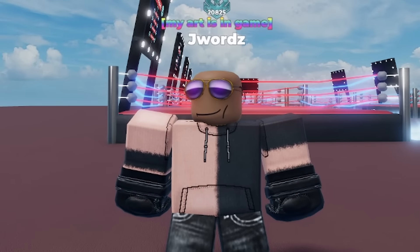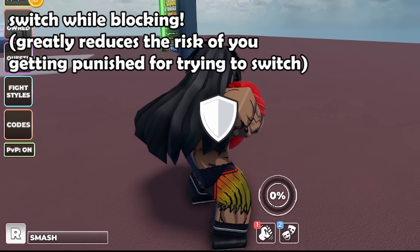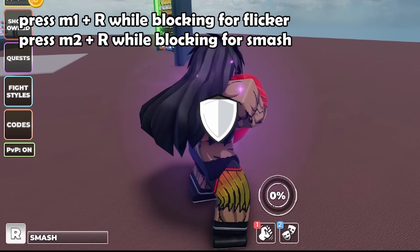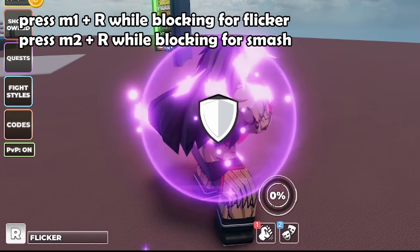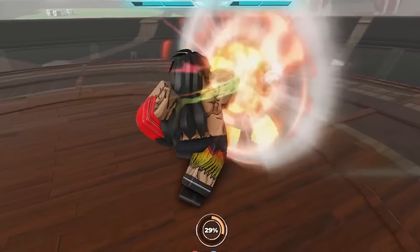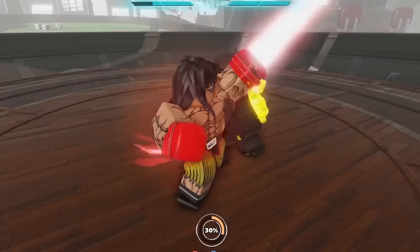Now for some tips. Tip number 1: did you know that you do not necessarily need to do the action to switch to flicker or smash mode? You can switch to these modes while blocking by pressing their corresponding key while blocking. For flicker mode you use M1 while blocking, and for smash you press M2 while blocking. If you switch while blocking, you don't need to actually throw out an M1 to switch to flicker mode or an M2 to switch to smash mode.